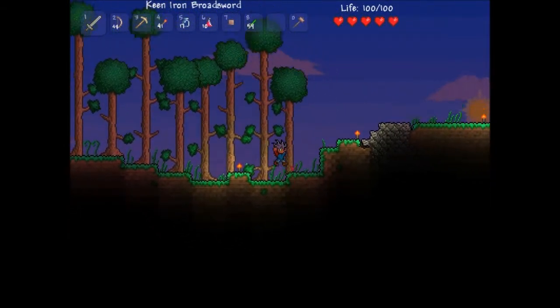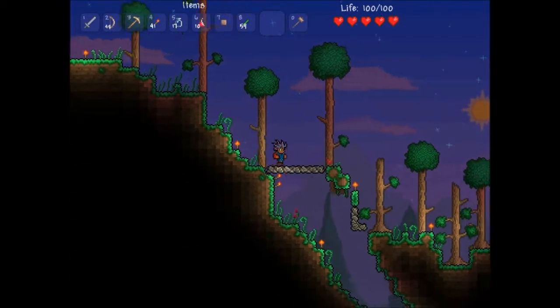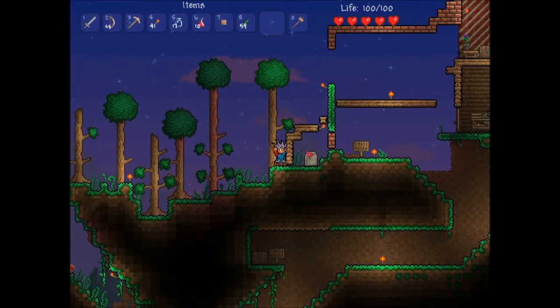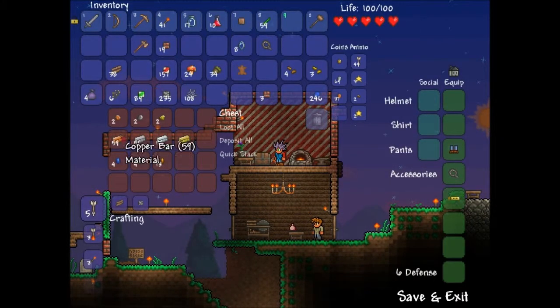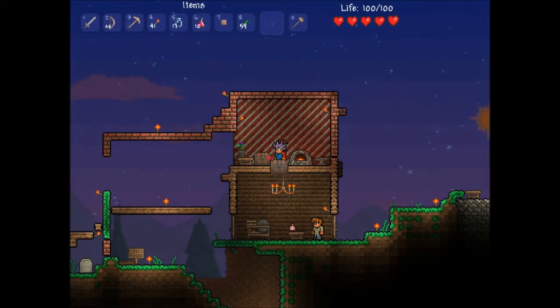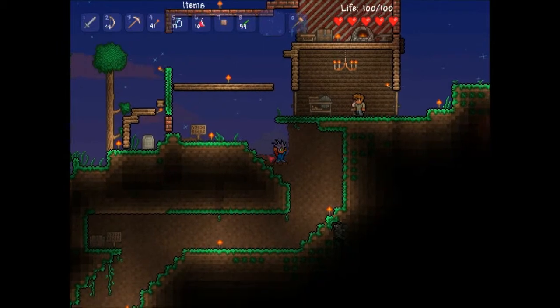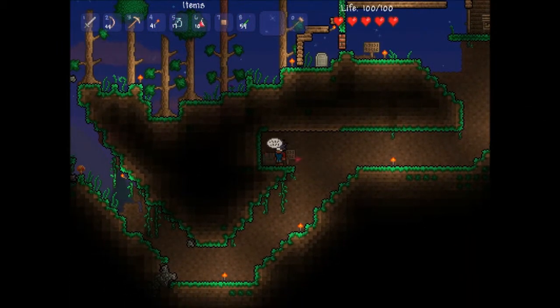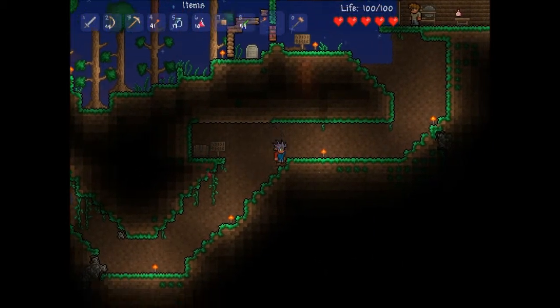Hello guys, I'm bringing you more Terraria, and today I have a checklist of things I have to do — five things this episode. First of all, off screen I did a little bit of organizing on my chest. This is all crafting iron ore stuff. Down here you can read the sign — it says weapons and potions. These are just any weapons I have and some potions that will most likely help me on my next adventure.